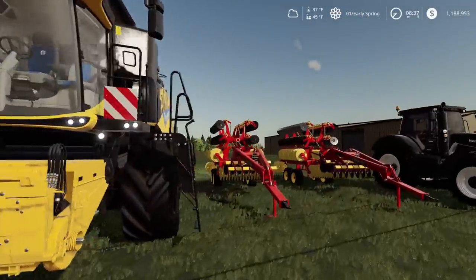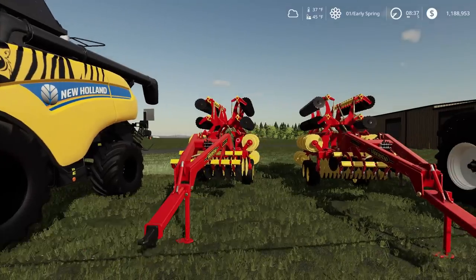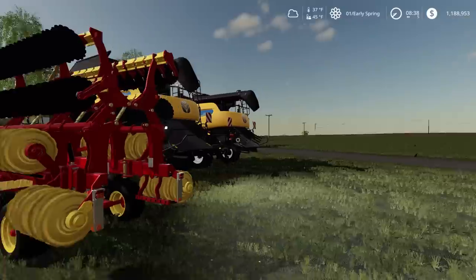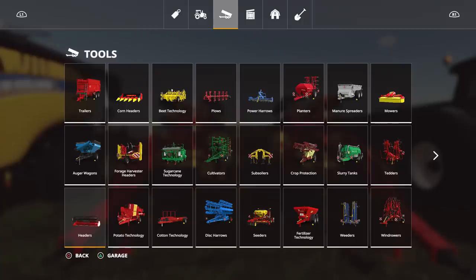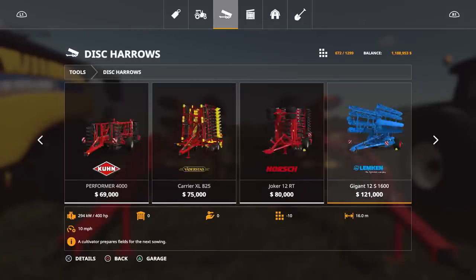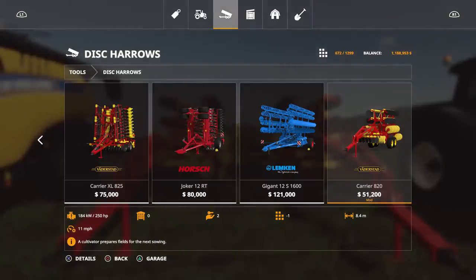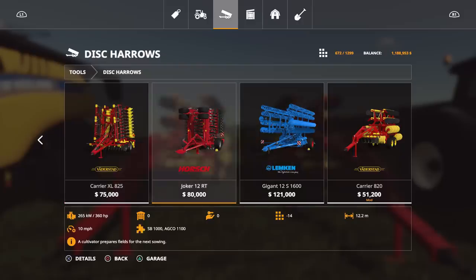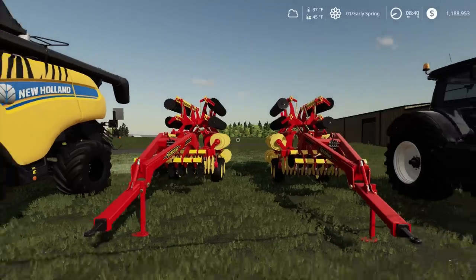The next mod we have to talk about is the Vertistead Carrier 820 — 5 slots, $51,200, 8.4 working meters. Pretty good for a cultivator slash disc harrow. Let's find it in the store — go under Disc Harrows, all the way to the end. $51,200, no options. It does require 250 horsepower. Comparing it to a similar one, the new one is actually cheaper and larger, so I'd definitely go for the new one.